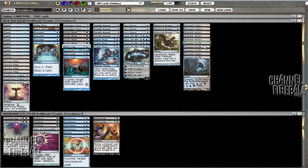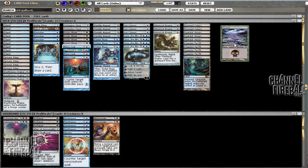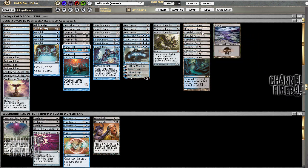We ended up with 11 sources of black in the main: four Tar Pits, three Drowned Catacombs, three Dark Slick Shores, and one Swamp. The Swamp could be another Catacomb or Dark Slick Shore, but I wanted a land that always comes in untapped. We already have 10 lands that could come in tapped. With one Swamp, we still have nine Islands and 19 total blue sources — more than the original list. We kept four Tectonic Edges and three Ever-Flowing Chalice. I considered one Jace Beleren, but with seven three-drops already wanting to be played on turn three, the regular Jace offers more versatility.